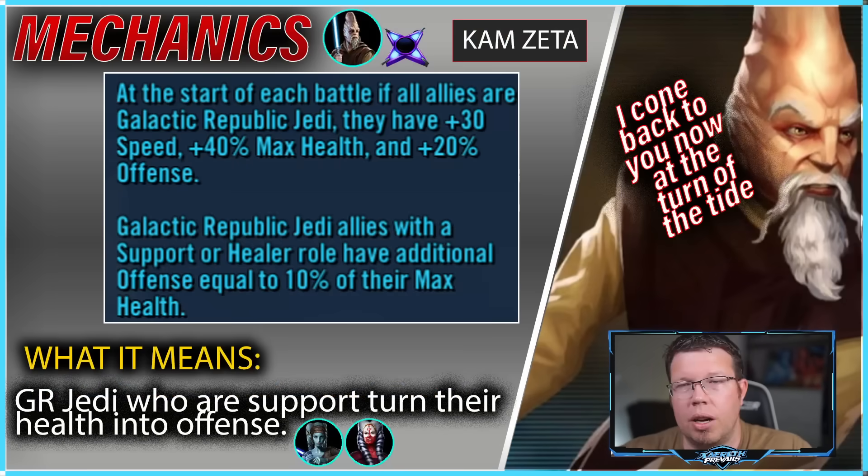Let's talk about the mechanics because the mechanics are the way you're going to get better at this. There are a couple specific mechanics you want to target — if you know that it's not a skill issue, how do you improve? You need more relic levels and then you need to improve stats based on the mechanics. Ki-Adi-Mundi's Zeta targets Galactic Republic Jedis who are support or healer — we don't have healers on this team, but Shaak Ti and Aayla are both support and they're going to turn a bunch of their health into offense. This is why we're modding everyone with a lot more health than you usually would.